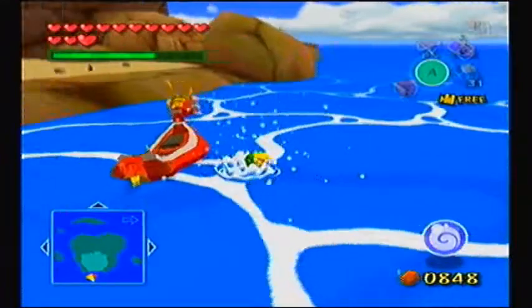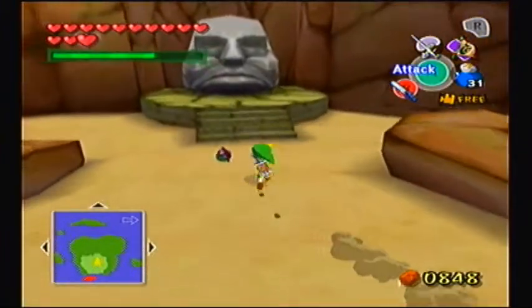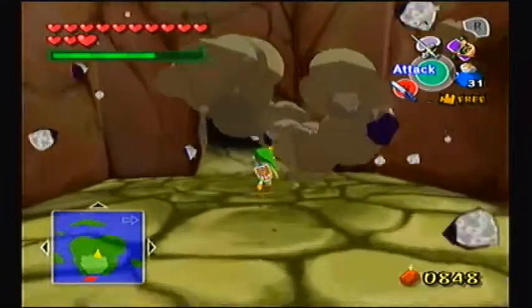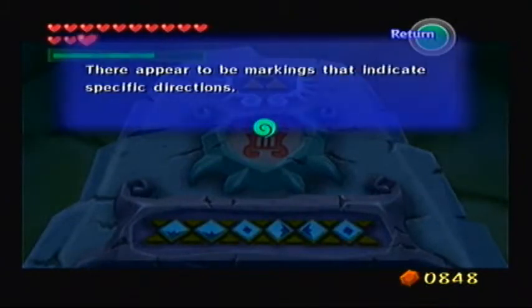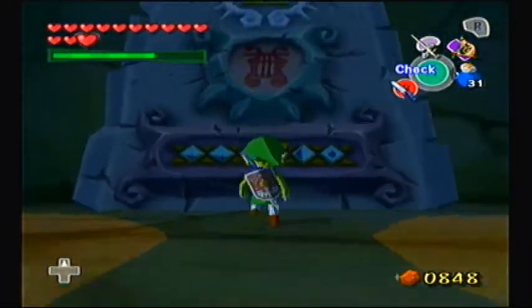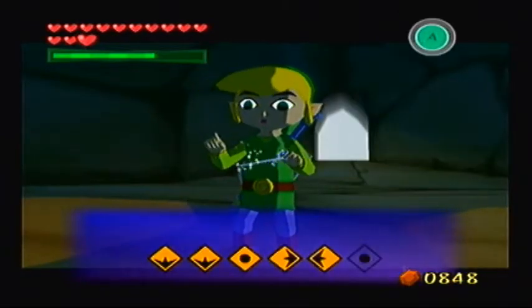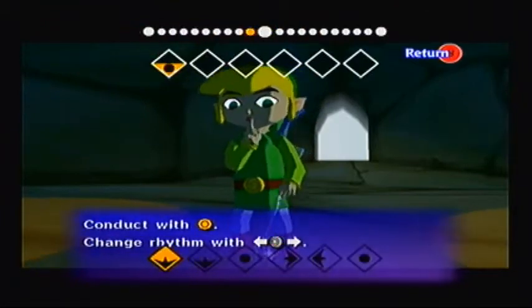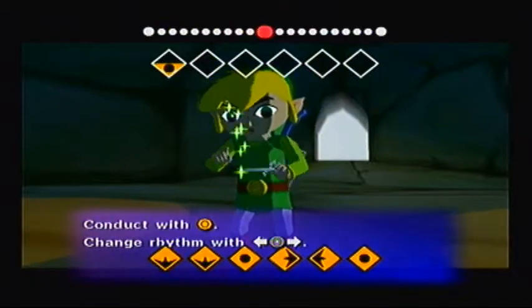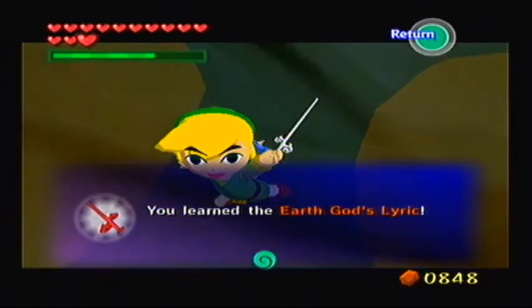I'm gonna meet you at Headstone Island now that I have the Power Bracelets. Thankfully you can just warp from outside and then go east and there you are — doesn't take that long. Now that I have the Power Bracelets, that statue head is nothing to worry about. Whose head is that supposed to be anyway? It looks like the old Mac Indian symbols. There appear to be markings that indicate specific directions. Gotta do this in 6-4 mode. The Earth God's Lyric — awesome.